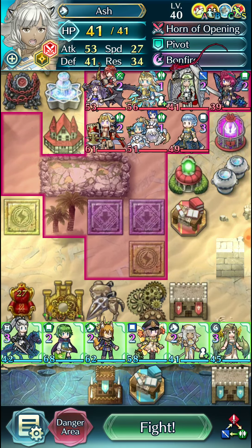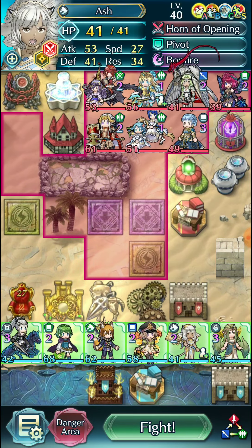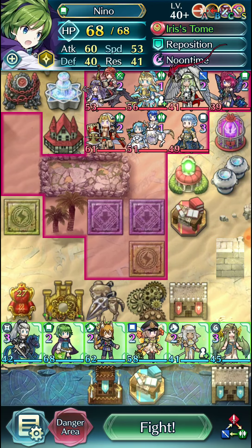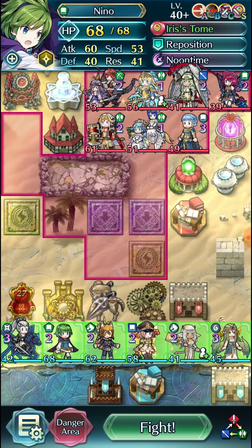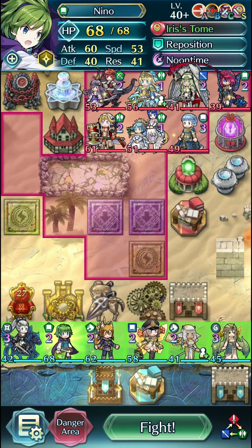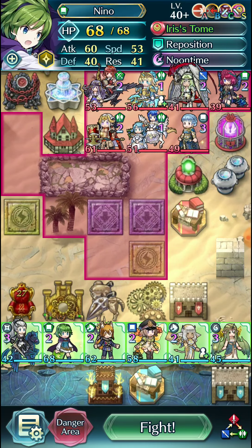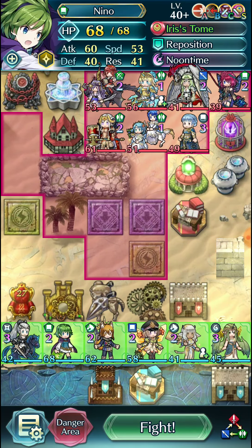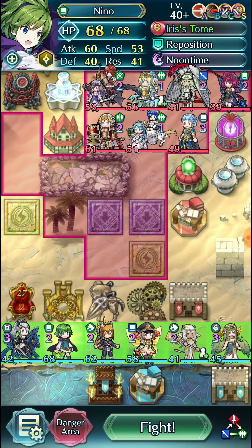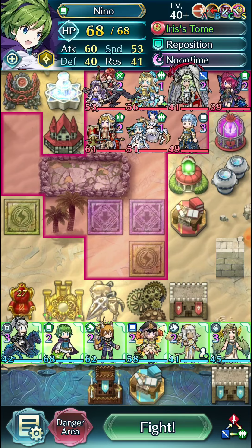So that's four attack for 100 attack — or speed plus six — and then plus three from Peony, plus two from Mila, and plus four from Kaden for 68 speed. Nino's defense is going to be 49 because of the field buff, Mila, and Kaden's ally support. Nino's res before she's in brazen range will be 48, with plus four from res, plus two from Mila, plus one from Kaden, so that's 51 res.